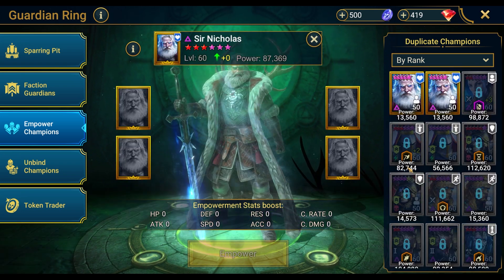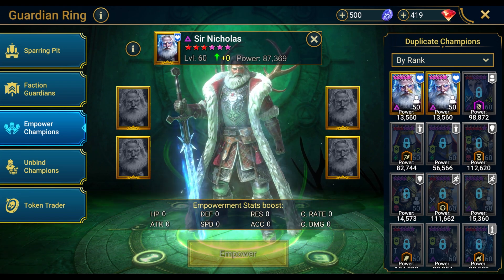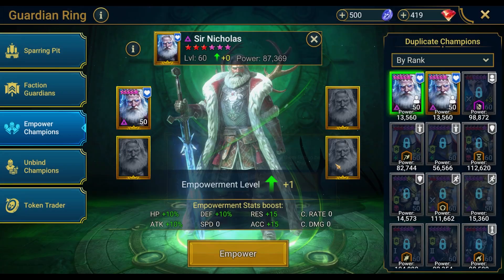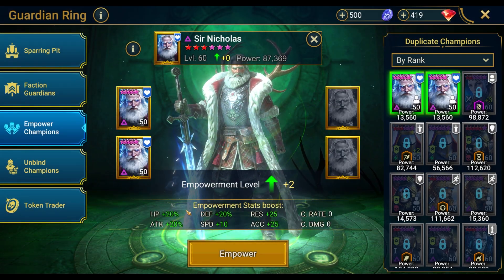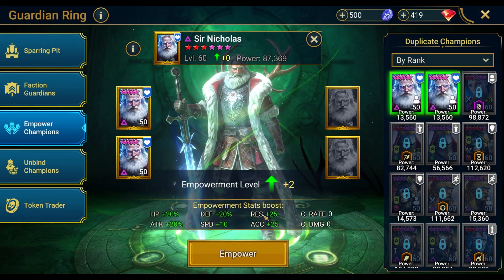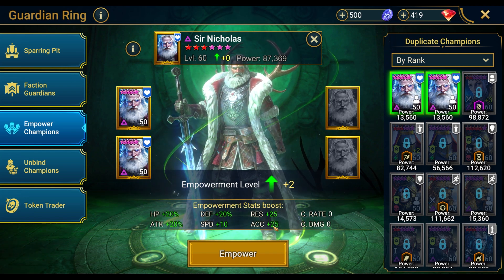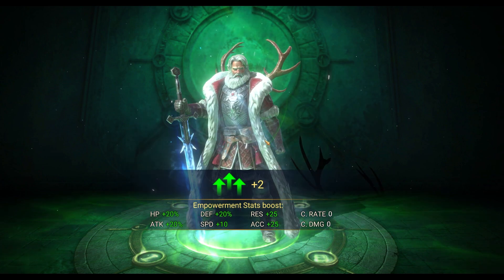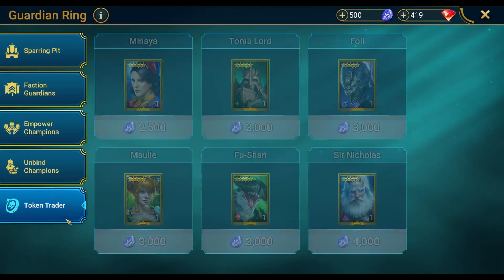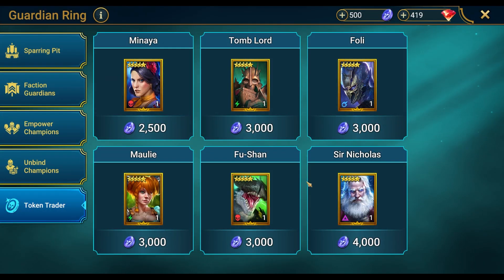We've got Santa Claus here — what do we do with Santa? We got two of them, so plus two, why not? Let's do it. That's plus 20 to these stats, plus 10 speed, plus 25 resistance and accuracy. Santa's a plus two, and we haven't even bought Santa from the token trader yet — we can still do more with these guys.